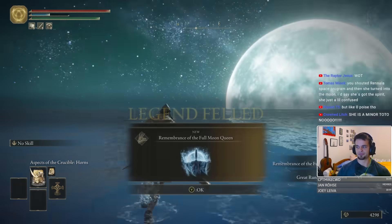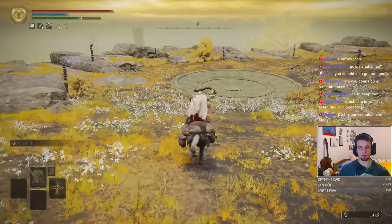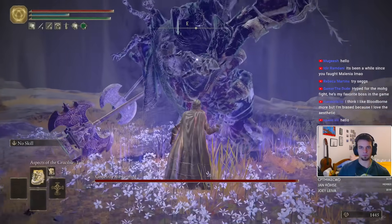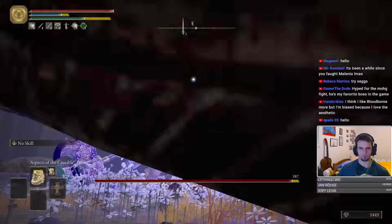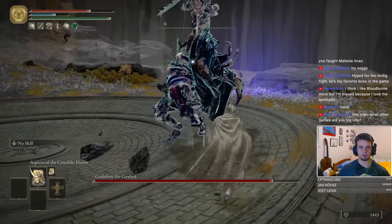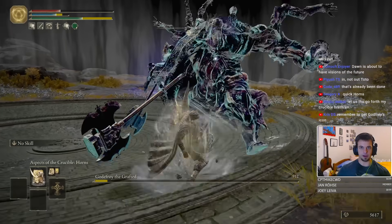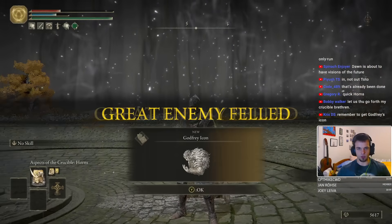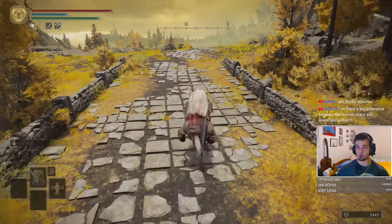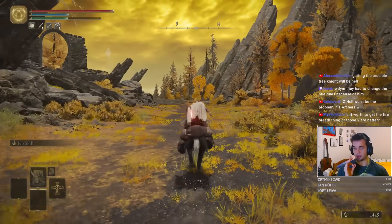With two shards of the Elden Ring in our pocket, we pick up more upgrades. First is Godfrey, locked up in an Evergaol on the Altus Plateau. His moveset is just the same as Godrick, but his health bar resembles the Fire Giant's with how tanky he actually is. The fight revolves around baiting his most dangerous attacks and punishing accordingly. He took a couple of tries, but eventually gives us Godfrey's Icon, which boosts the damage of charged spells by 15% — our main damage-boosting talisman for this build.